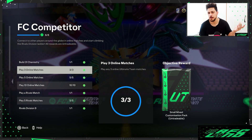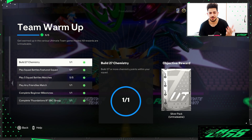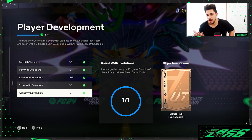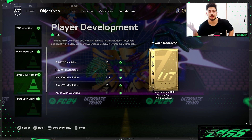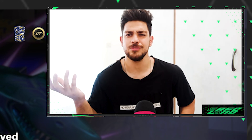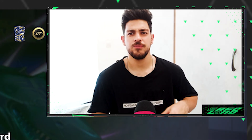For the Foundation objectives, it just says play three online matches and you get rewards like two rare gold player packs. And with the development objective you get three count gold players packs. At the beginning of the year you might pack someone like an 87-rated Son with a finesse shot playstyle — that's exactly what happened to me last year. Son helped me reach rank four or five in my first two Weekend League sessions.